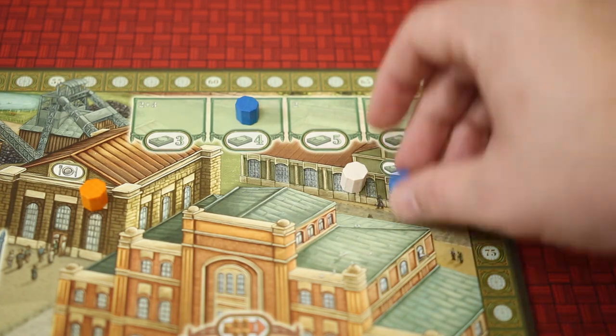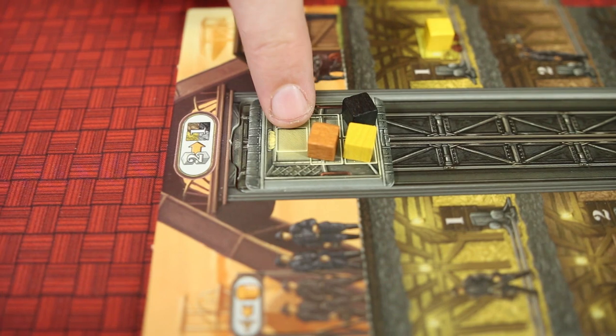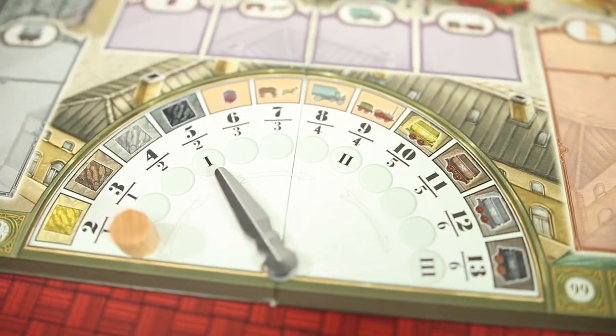Lastly, a player may go to the money space to get varying amounts of marks, or they may always go to the bank to get one mark for each worker sent there. Play will continue until all players have used their workers, and then the shift will end and players will score.